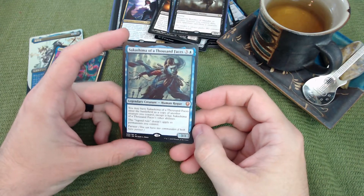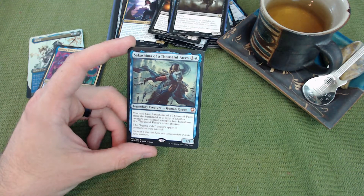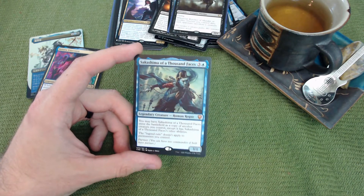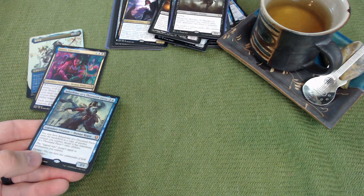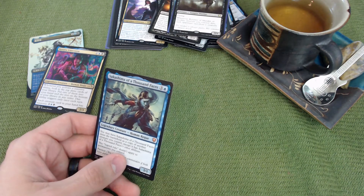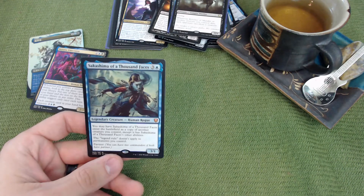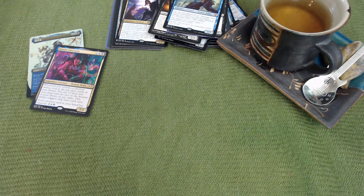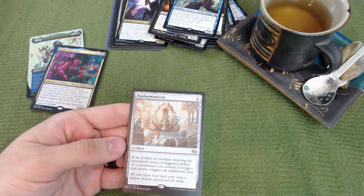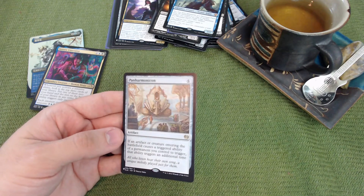Sakashima of a Thousand Faces: when it enters you may have it copy another creature you control, keeping Sakashima's other abilities, and the legend rule doesn't apply to permanents you control — great for copying Satoru, Yuriko, or other legendaries without sacrificing them. Panharmonicon is of course an auto-include in any ETB-heavy deck: if an artifact or creature entering the battlefield causes a triggered ability, that ability triggers an additional time.